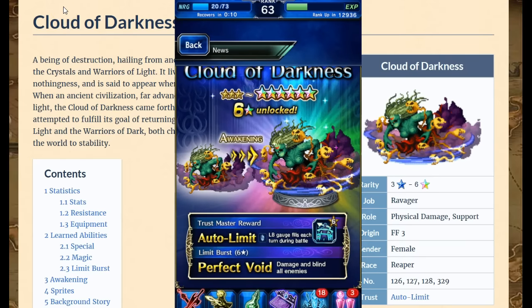Cloud of Darkness gains so much at six-star status. She gains four ability slots, which is huge. She also gains so many new powerful weapons and tools in her skill set, some new abilities, and she just crushes several other old units. Let's take a look at those abilities.